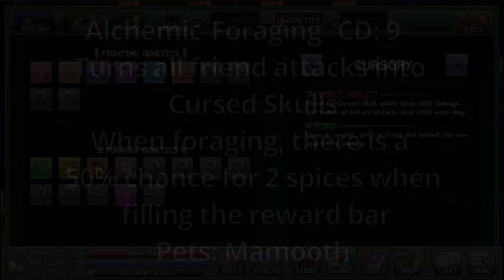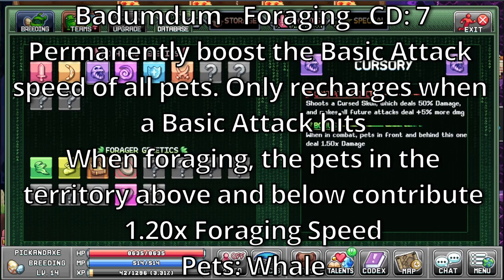Badum-dum. Foraging with a cooldown of 7. Permanently boosts the basic attack speed of all pets. Only recharges when a basic attack hits. When foraging, the pets in the territory above and below contribute 1.20 times foraging speed. The only pet with this ability is the whale.